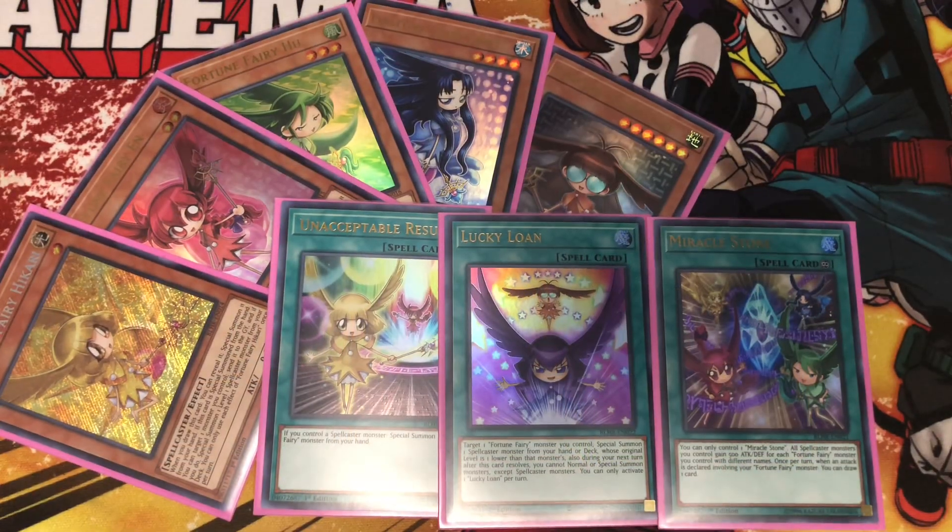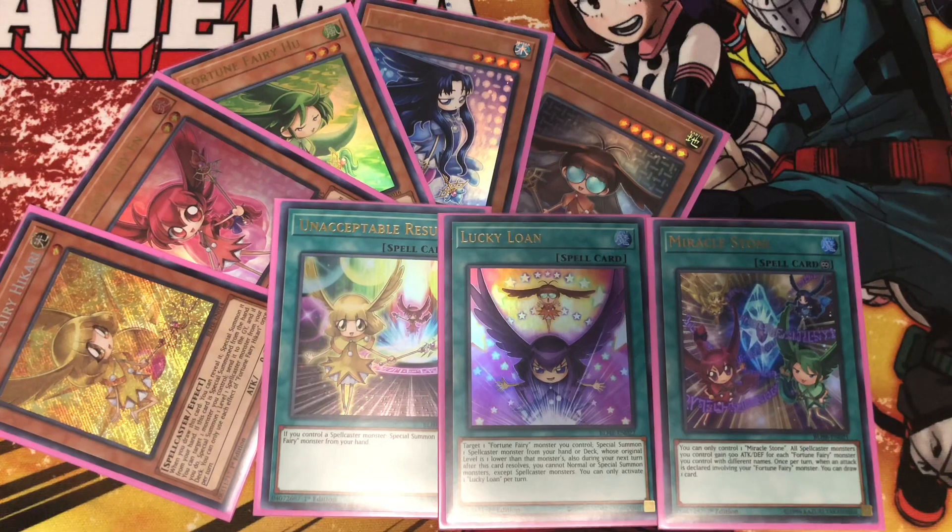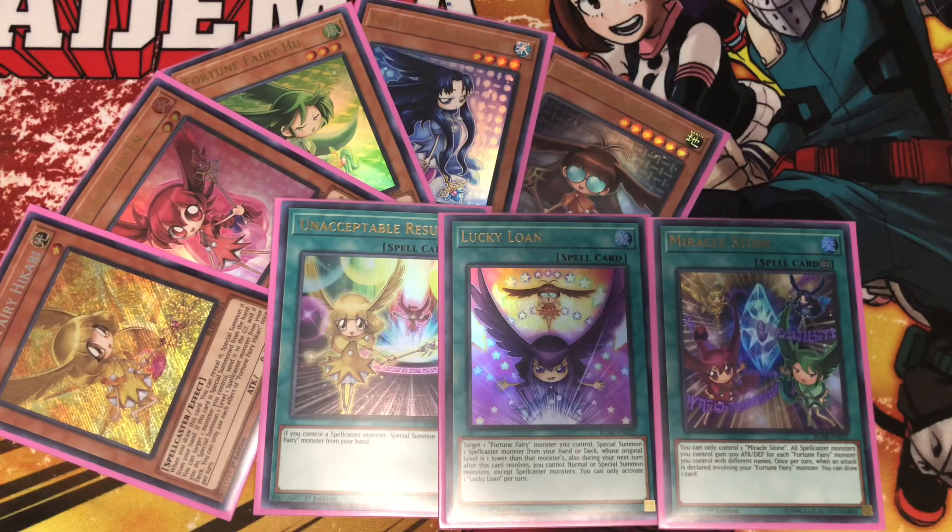I hope you guys enjoyed the deck profile today. I know I didn't go crazy in depth with many things, but ultimately it's literally just draw as much as possible in order to special summon these fairies out. This definitely isn't a crazy powerful deck but I find it very fun. I know a lot of people also like the artwork — I'm not into the whole chibi aesthetic personally, but I appreciate the color scheme and how they're all elemental. I've seen some people mess around with invoked versions of this deck and that's definitely powerful, but I just wanted to play a pure version and test the waters. It's nothing meta-breaking, but it's an interesting gimmick and it's cool that Konami made these cards that were normal monsters in the anime have a unique and interesting effect.